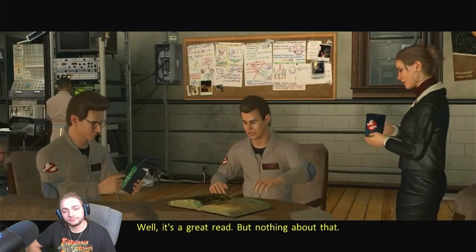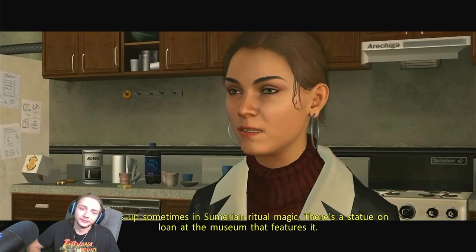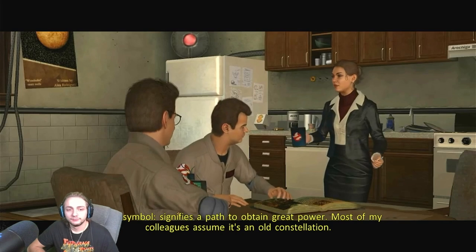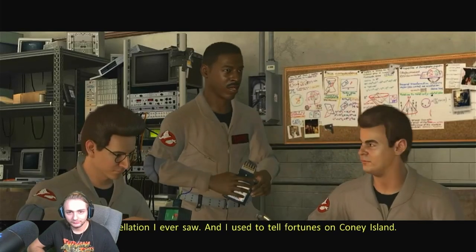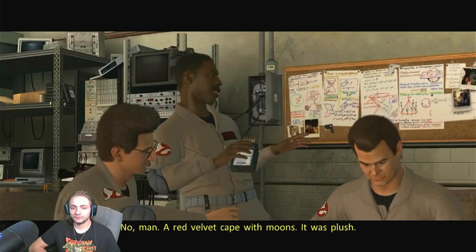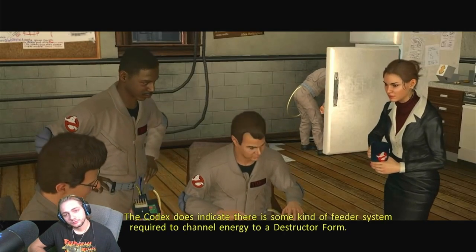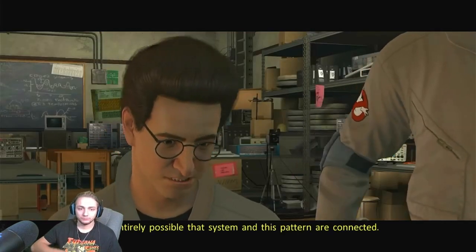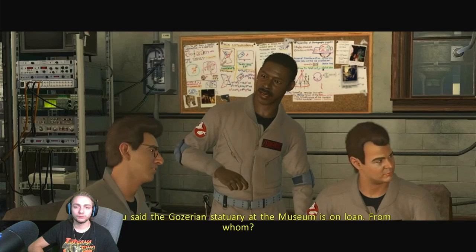Yeah, I know that symbol. In Sumerian ritual magic, there's a statue on loan at the museum that features it. What does it represent? This symbol signifies a path to obtain great power. Most of my colleagues assume it's an old constellation — no constellation I ever saw. And I used to tell fortunes on Coney Island. Did you wear a turban? No, man — a red velvet cape with moons. It was plush.